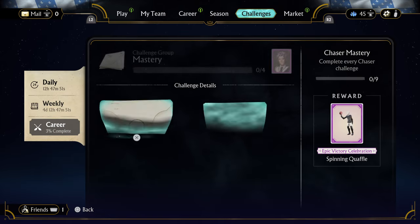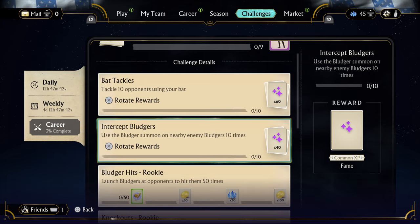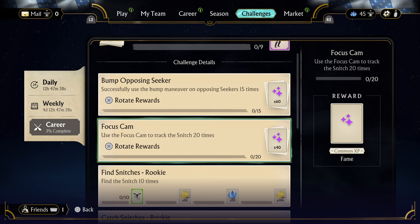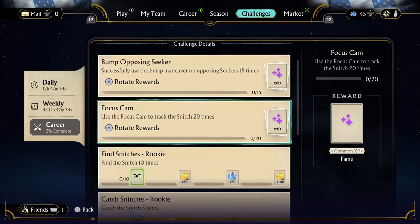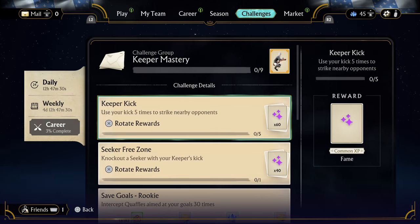For the keeper, we will keep that to last. We could do the 10 bats possibly, or we could do the seeker. We'll do the seeker, because then we can use the focus cam as well — trying to kill two birds with one stone. Let's see if we can do knock out seeker using kick 5 times.